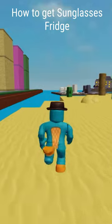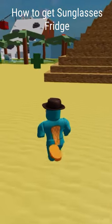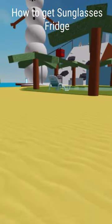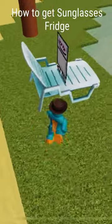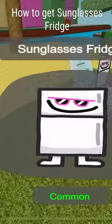What you want to do is make your way to the sandy desert. If you take a left right here and go straight ahead, you can see someone in the distance there. As soon as you come closer, you'll see that sunglasses fridge. All you have to do is collect them.